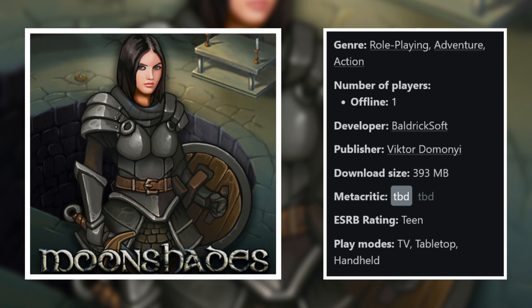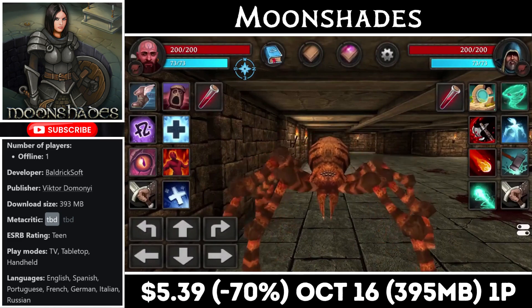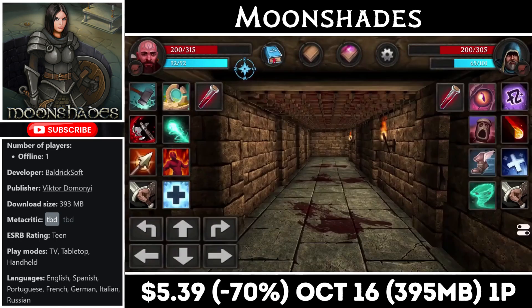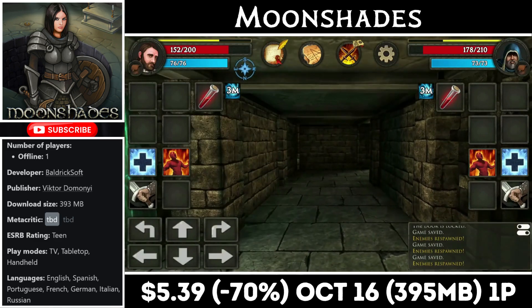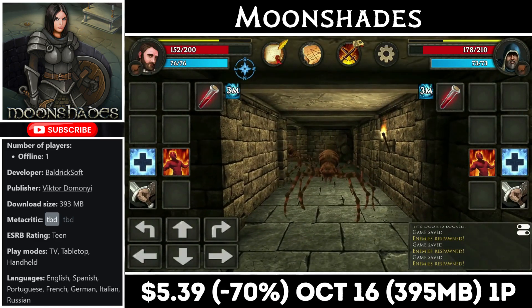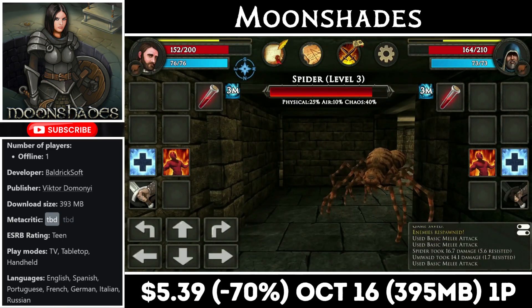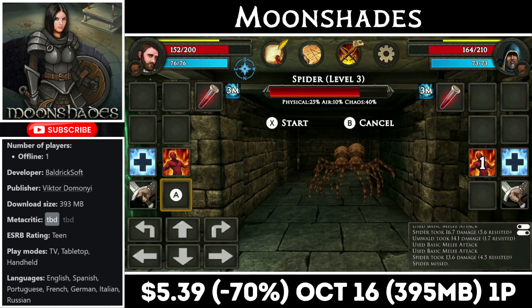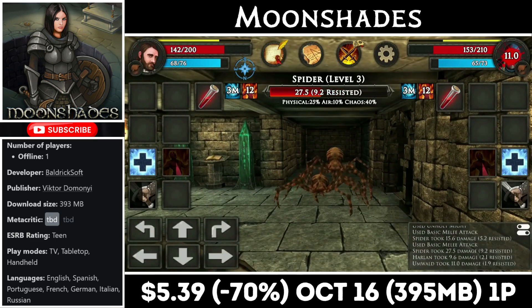Let's start with Moonshades. This is a single player dungeon crawler inspired by classics from the early days of home PCs. It features grid-based movement and strategic active combat that mixes both melee and ranged attacks. You have a two-party setup with one character excelling in swordplay while the other is a spellcaster. It has that retro feel and the maps are loaded with secrets and hidden areas. At launch the game offered 30 handcrafted dungeons, and since then they've added even more through free patches. Right now you can pick it up for just $5.39, marked down 70%, with the deal ending on the 16th. You'll need about 400MB for the install.